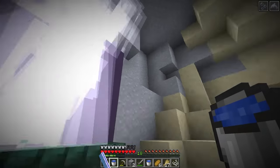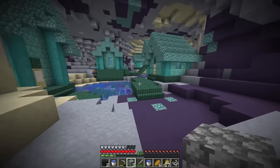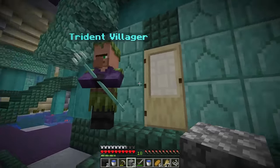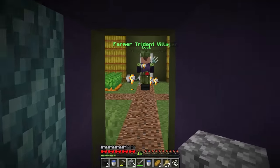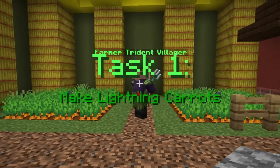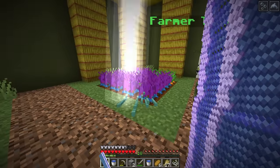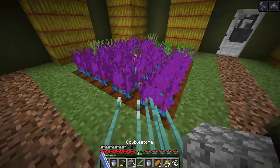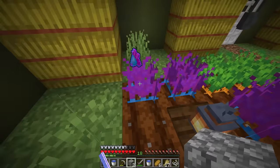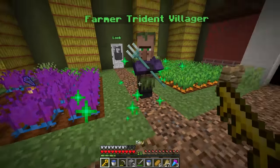Let me clear this up. It's literally a trident little village - trident villagers, hello! We have a farmer trident villager here. Mr. Farmer, what do you want? Task one: make lightning carrots. Do I just shoot this with the multiplied trident? That's sick! We got lightning carrots - do I harvest them? I gotta right click them. We got the key!